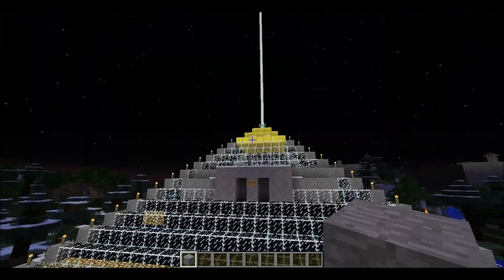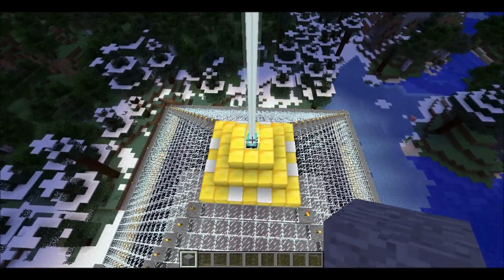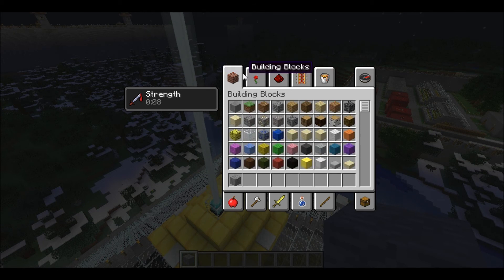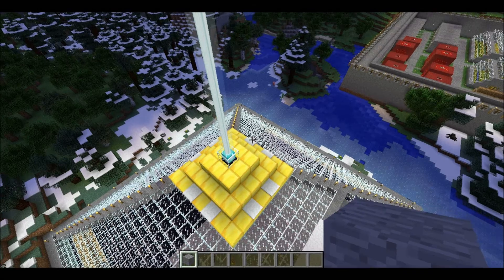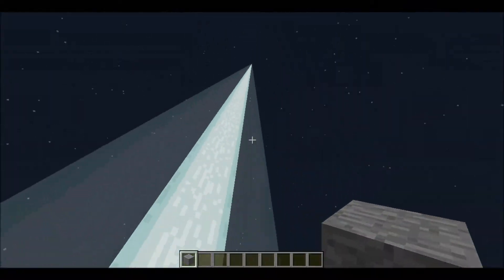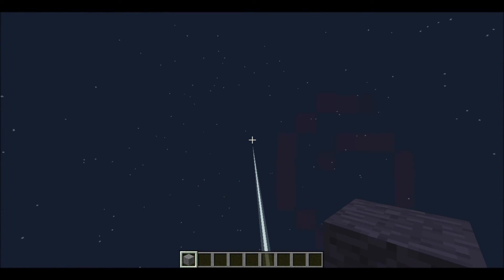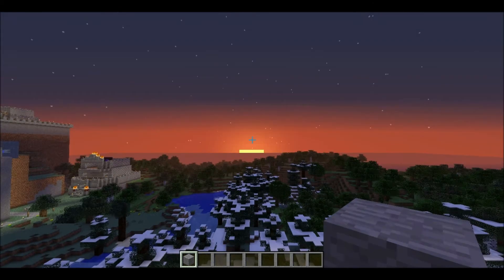On top of the pyramid I also took advantage of the — I forgot what they ended up calling that — the beacon. There we go. I took advantage of the beacon because before it was just like pieces of glass with glowstone just random. I think it looks better now, for sure.